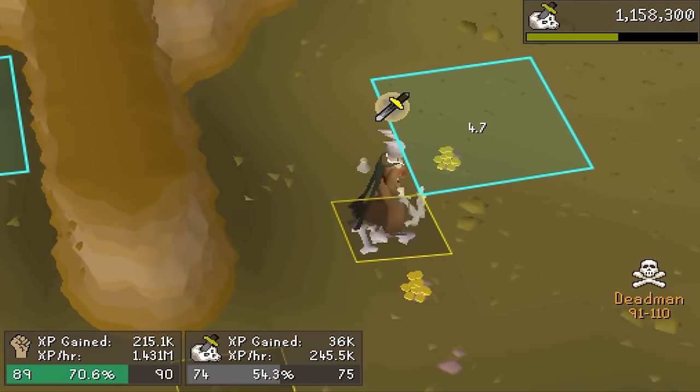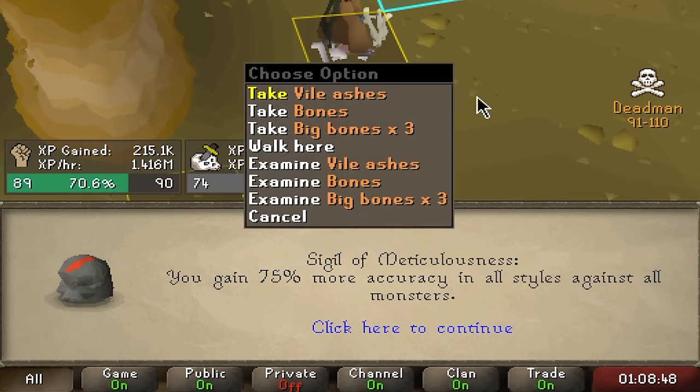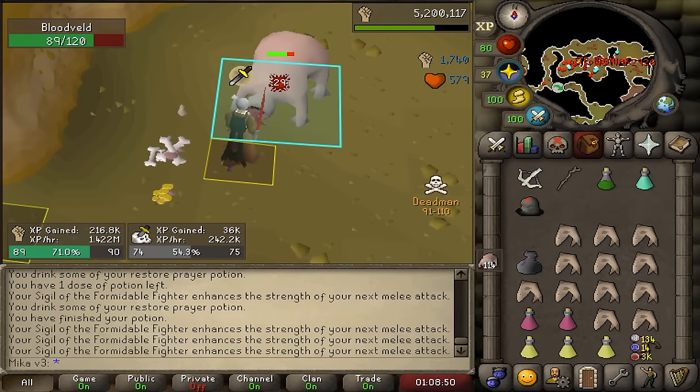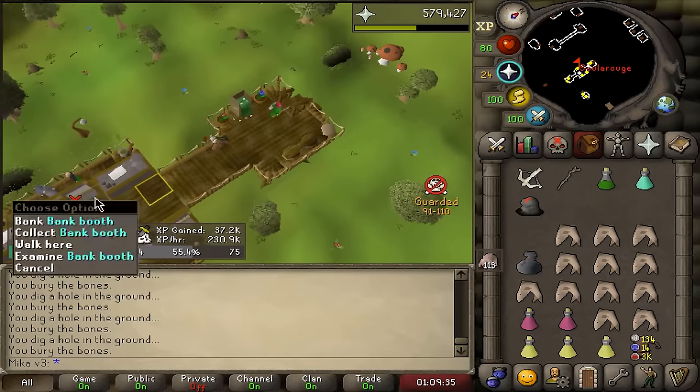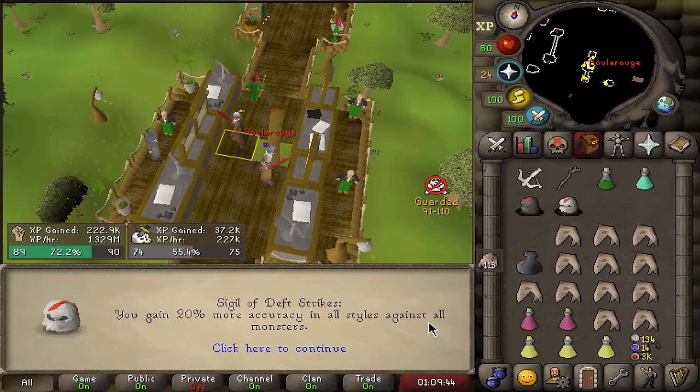Sigil of Meticulousness — 75% more accuracy in all styles against all monsters. That is so good. I mean I could sell it, but I'll just use it. Because what I'm using right now is 20% more accuracy in all styles against all monsters, and this one is 75%.